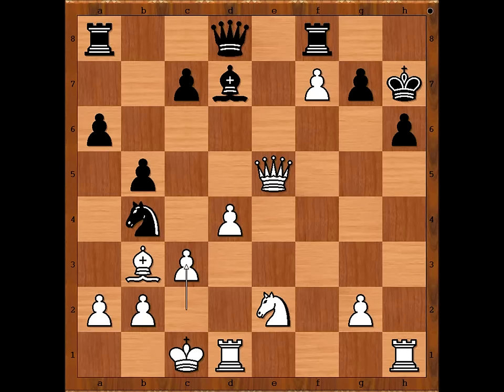c3 chasing the knight and intending bishop to c2 check. Knight to c6, bishop to c2 check, g6.